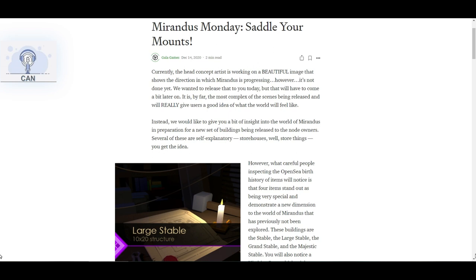Instead, we would like to give you a bit of insight into the world of Mirandas in preparation for a new set of buildings being released to the node owners. Several of these are self-explanatory — storehouses store things, you get the idea. However, what careful people inspecting the open seabirdh history of items will notice is that four items stand out as being very special and demonstrate a new dimension to the world of Mirandas that has previously not been explored.